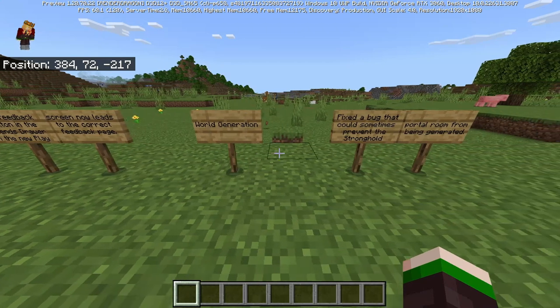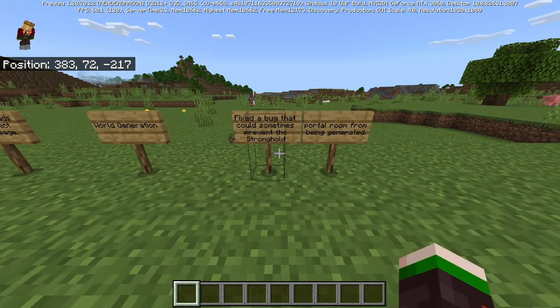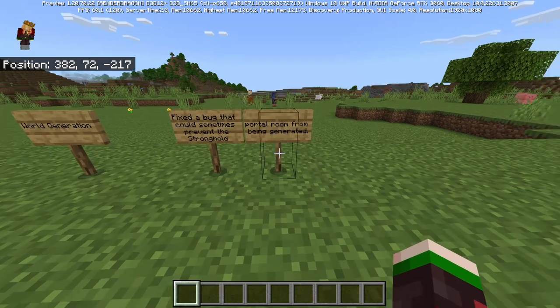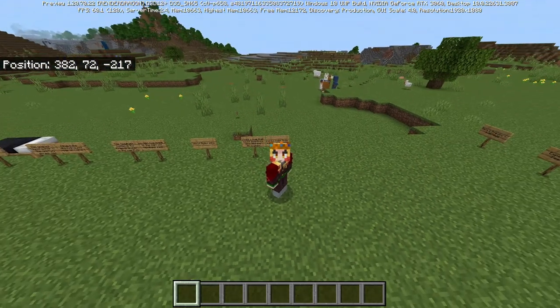World generation: fixed a bug that could sometimes prevent stronghold portals from being generated. Everything else in the update was technical bugs and technical fixes.